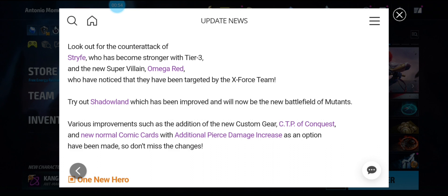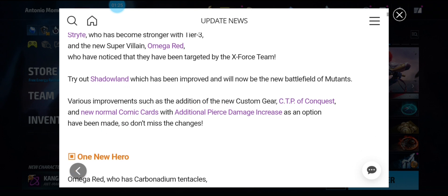Various improvements include an additional new custom gear — CTP of Conquest — and new normal comic cards with additional pierce damage increase as an option. We're getting a new CTP which is kind of PvP oriented or Other World Battle depending on how you look at it, and new comic cards with additional pierce if you don't have pierce already on your premium card, so it's kind of free-to-play friendly.